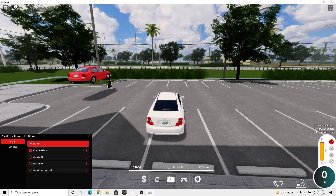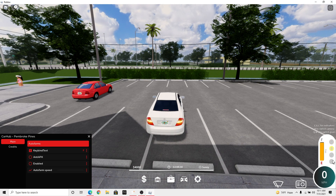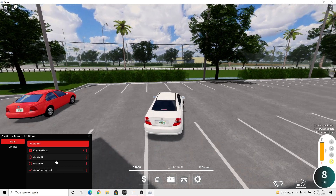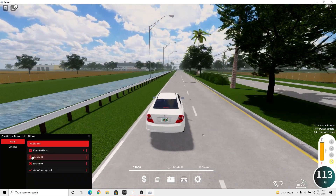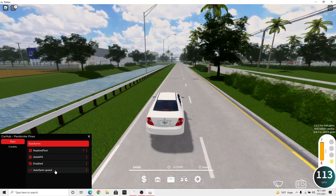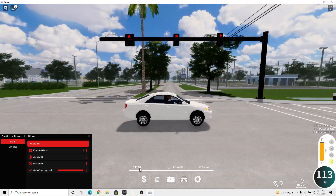Okay, and then drive. Alright, now we're in drive. You can enable auto farm and anti-AFK, and then you can speed the auto farm up if you want to.